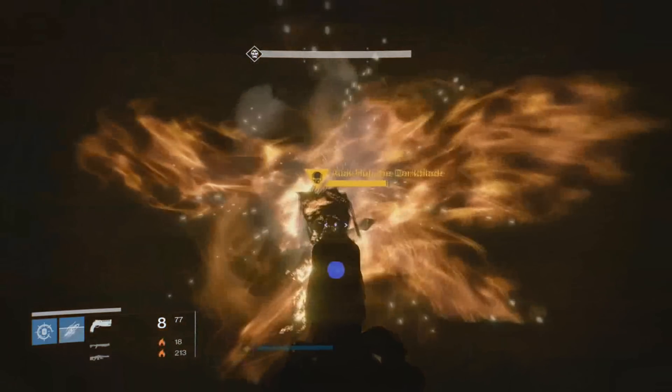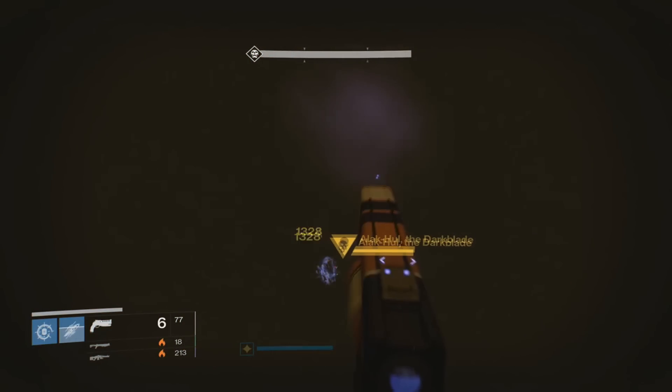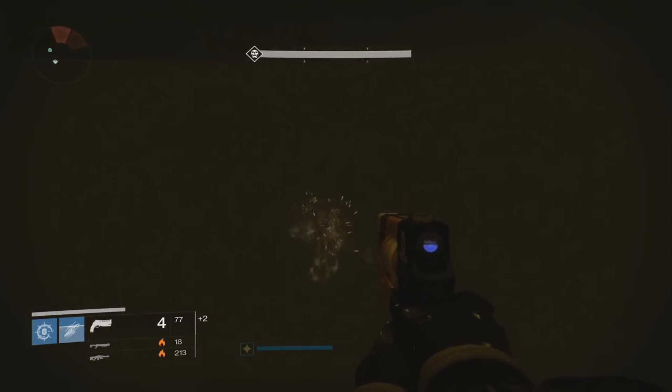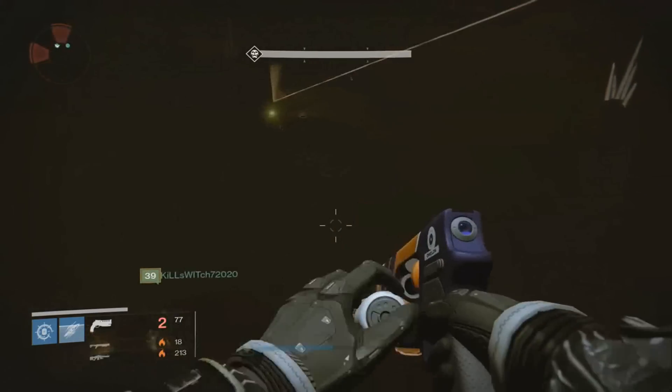Now once you're on the crystal, nothing in the room is able to hit you. Nothing in the room shoots because they're all Thralls, and the boss just doesn't know where you are. So you're free to kill him any way you see fit.